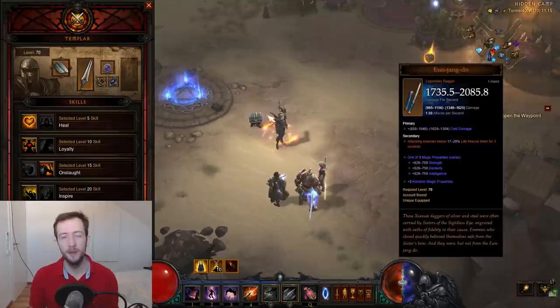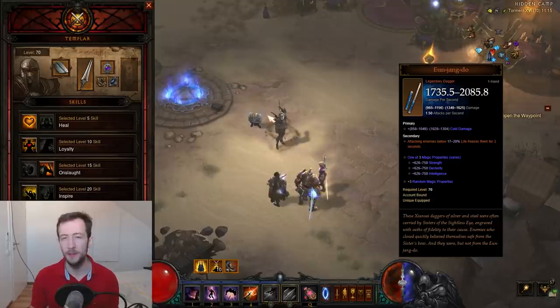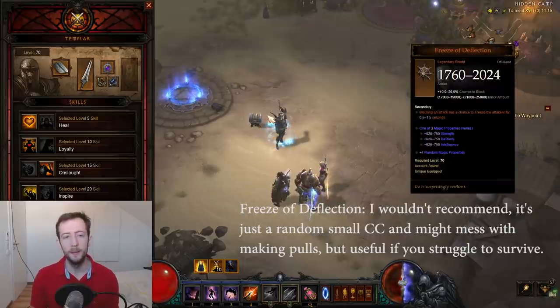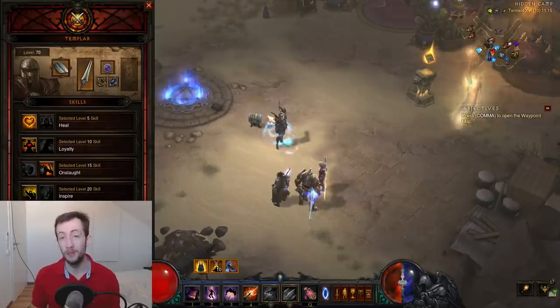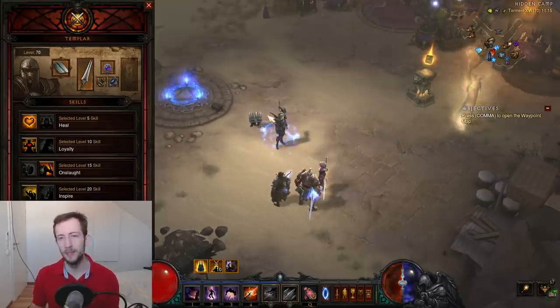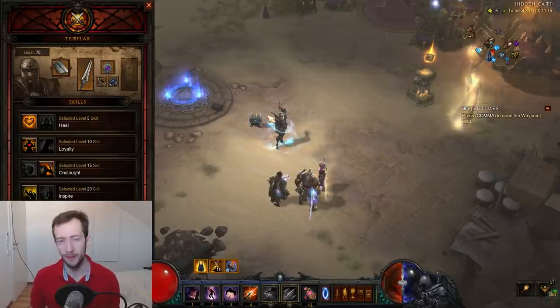Yunjun-do was a good item in early seasons with permanent crowd control — the Rift Guardian would stay frozen from 20% health until dead — but it just doesn't really work anymore, so I wouldn't recommend it. Also note that followers don't deal any meaningful damage, so completely forget about their offensive stats. You equip them purely for utility. You also can't put legendary gems on them — they don't work — and a lot of legendary item effects don't work on followers either.